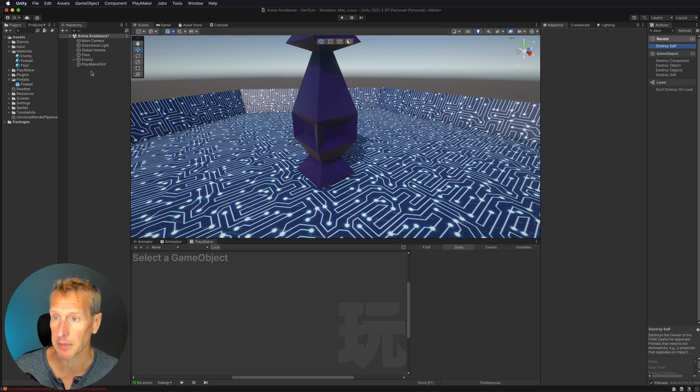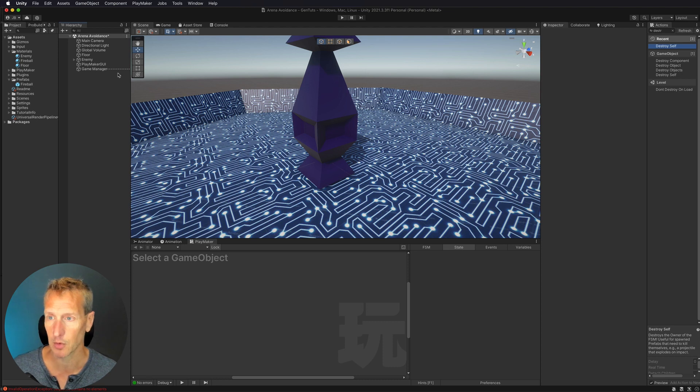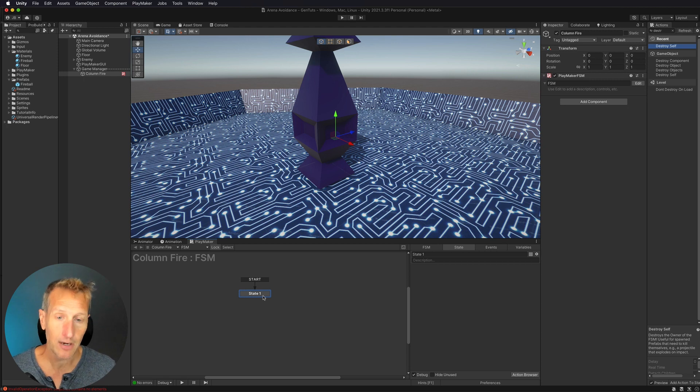I'll close that up and start working with Playmaker. I'll create an empty game object called 'game manager' with dashes so it acts like a folder. Inside that, I'll create another empty game object called 'column fire.' With that, I'll create a new Playmaker FSM — this is going to control the patterns of the fireballs coming out of our column. For my part, I'll have the column rotate 10 degrees and then shoot a fireball on each spawn point in order, looping a certain number of times.